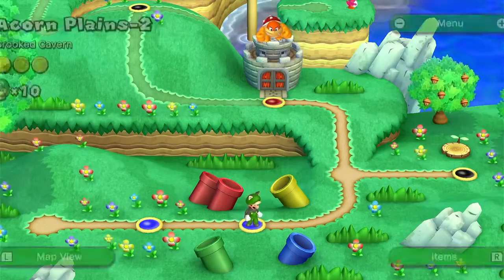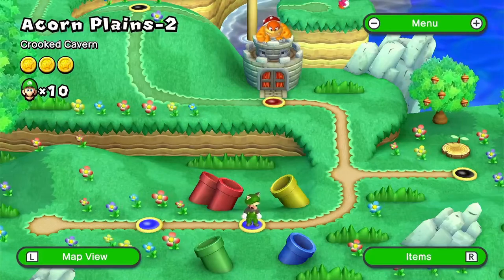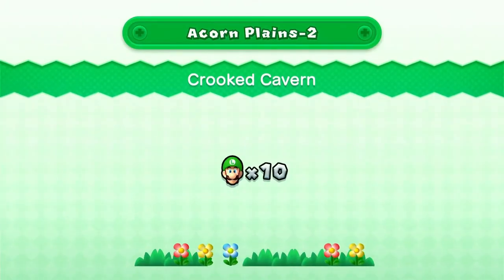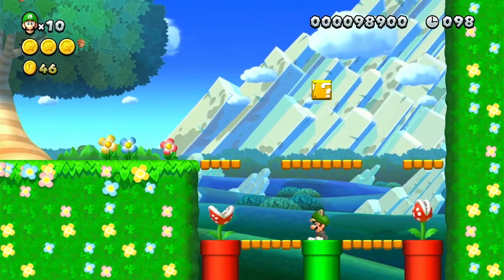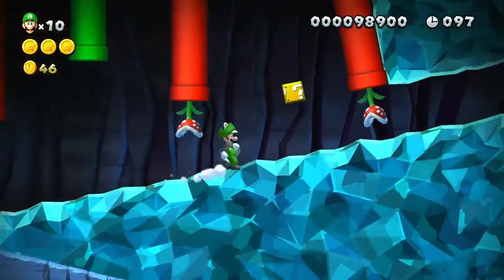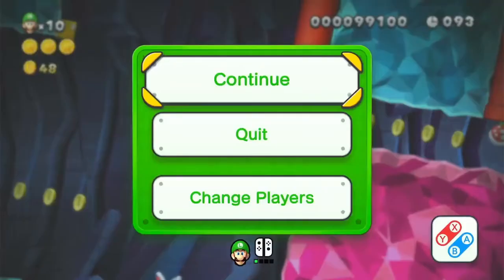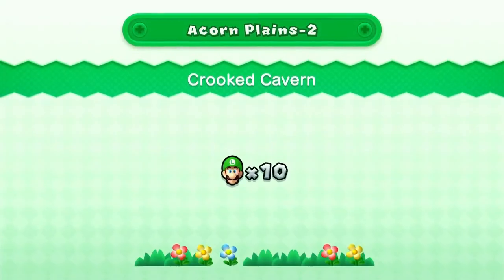Let me look up the NSLU secret exit. Okay, I know where it is — it is where the third star coin is, but there's one other thing you need to do. Where the signpost is, you have to ground pound to find some bricks, and then you find the secret exit that way. This is why Luigi U is harder — the secret exits are more hidden.